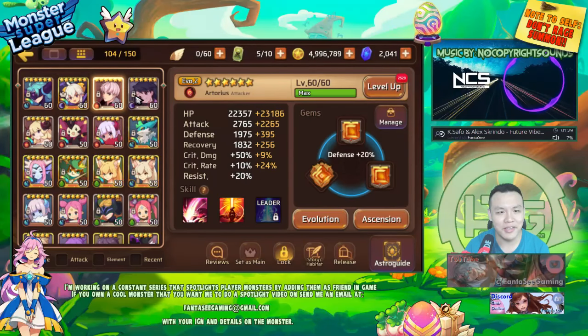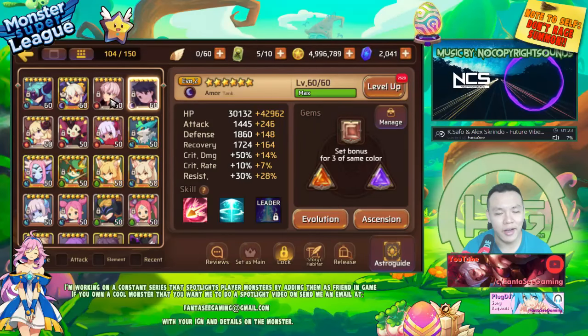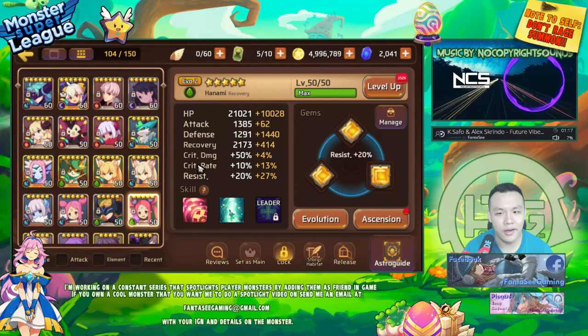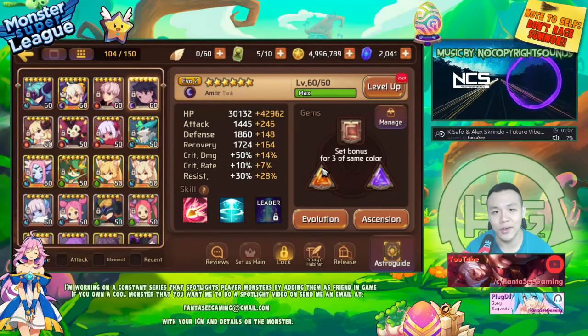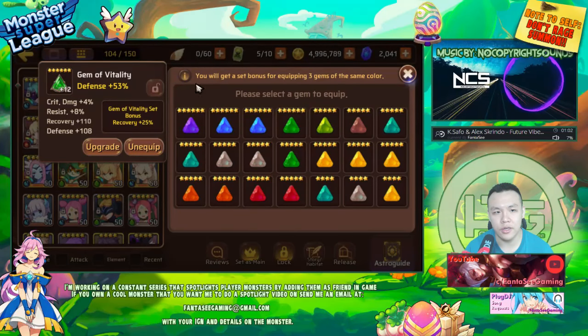I finally got my Golem B9 team ready. I basically use Seastar, Arthur, Cupid, and Hana. It's been working a hundred percent. It does take quite a long time, but at least I can start farming and start getting those triangle slots.